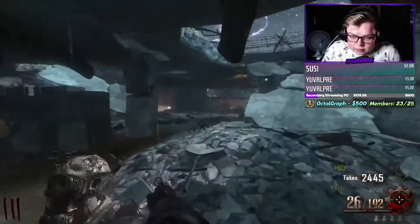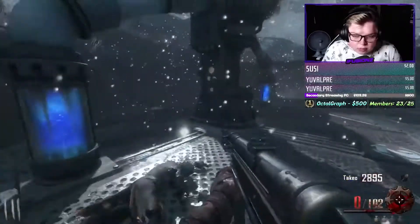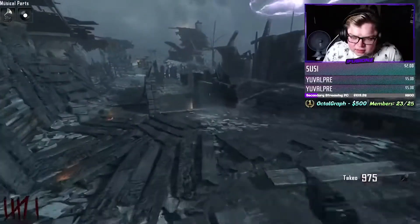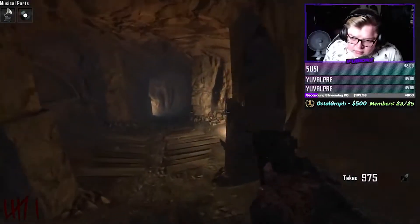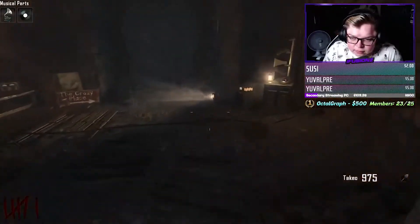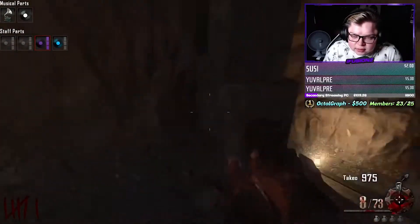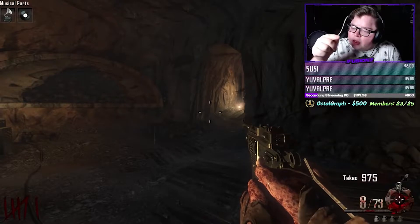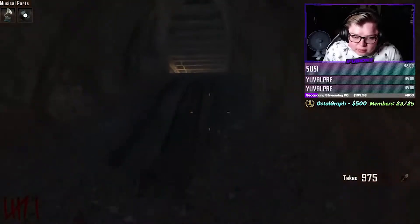Round four to five is typically your money making time. You want to grab the MP40 and roughly try to get about 5,000 points by the end of round five — the more points, the more helpful. On round six, you want to have the shield built. The shield is basically going to be your lifesaver — it's like having juggernaut. You can basically sustain more hits.